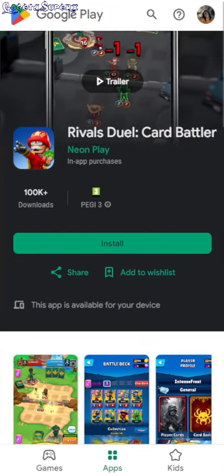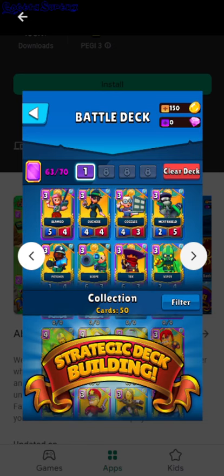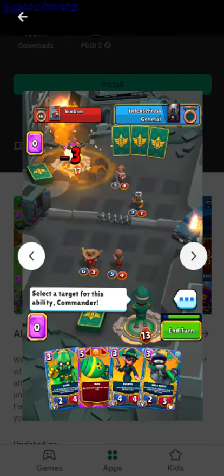Rival Duels — card battler. There are eight slots and you have different cards. You have six mana of this kind, so I assume it goes up from one. You can have a total of 70 mana in cards when you're making the deck, and maybe each turn you get an extra mana, going from one to ten.